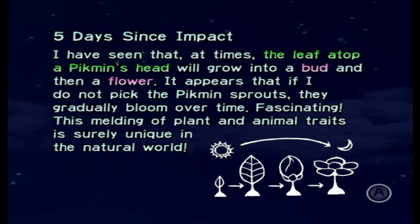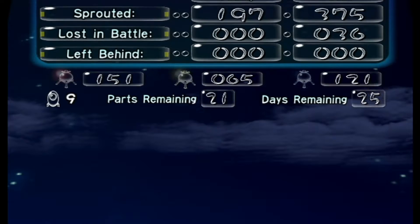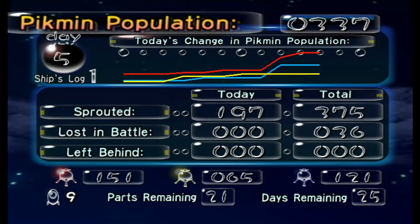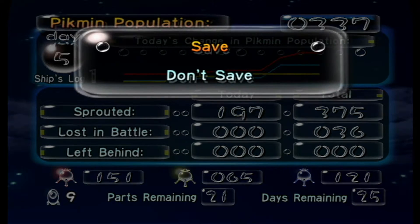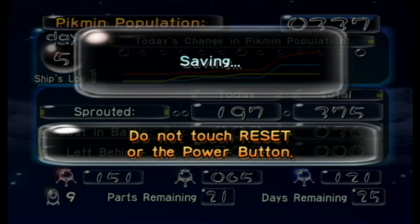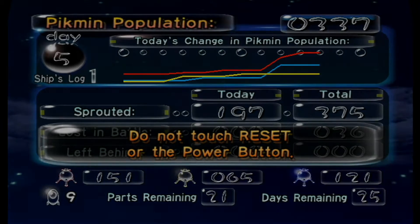This melding of plant and animal traits is surely unique in the natural world. I found flower Pikmin. Look at those numbers — my goodness. That's going to be it for the day. Routed 197 during the day, lost none in battle.